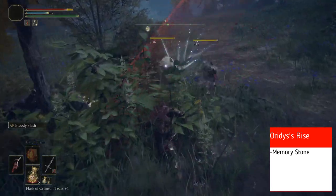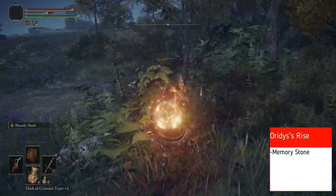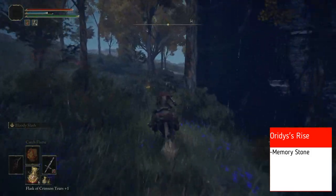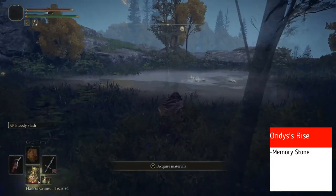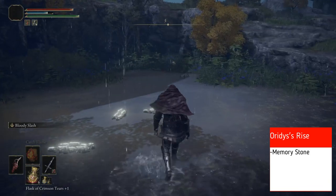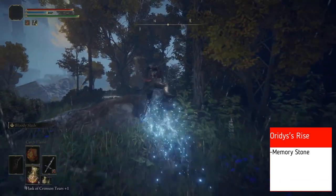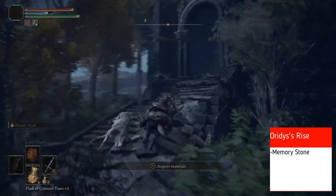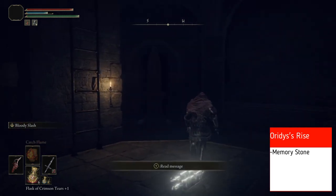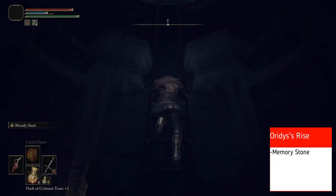The next turtle is right in front of the stairs, and the third and final turtle is behind the tower. He is invisible — you can hear him walking and the water splashing, but you can also look for all the messages people have left to pinpoint him. Do an AoE ability and you'll hit him. There's the splash visual cue. Then we can go back and it is open. There's a lot of cool aesthetics in these towers — climb up to the top and grab our Memory Stone.